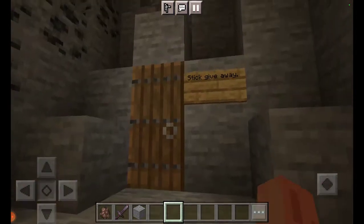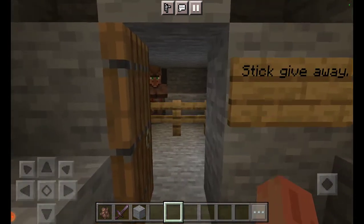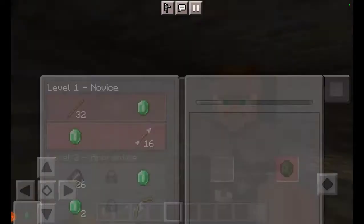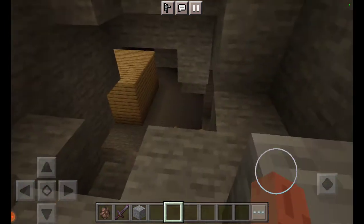This is the stick giveaway. I had one of these guys at the mountain house and he was so good at giving emeralds, because it's a stick giveaway — you give him 32 sticks and you get an emerald. It's so overpowered. And if you give him two, he'll give you like a bow.